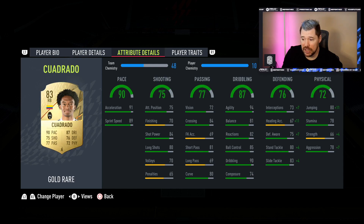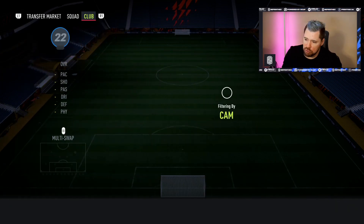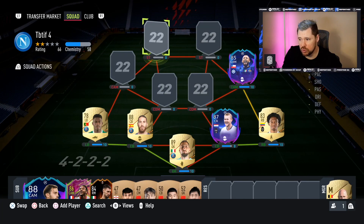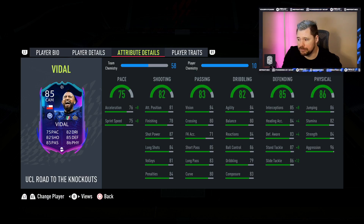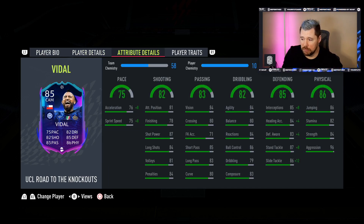Cuadrado is super cheap — great pace, good defending, very nice dribbling, decent passing and crossing, with five-star skill moves. At the DM role is Arturo Vidal on a shadow, playing in the 4-3-2. Vidal on that shadow in the DM role is brilliant. I'd love Inter to get three wins so he goes up to an 87 — at this stage in FIFA, a card like that is just too good.